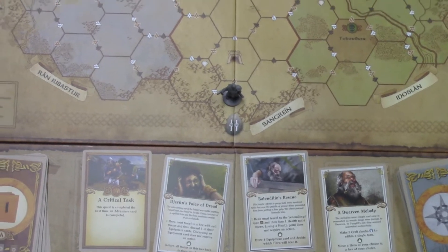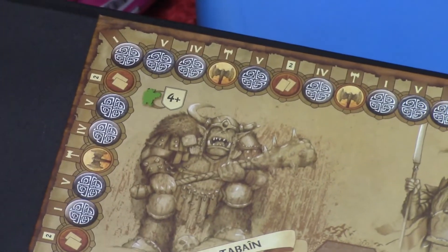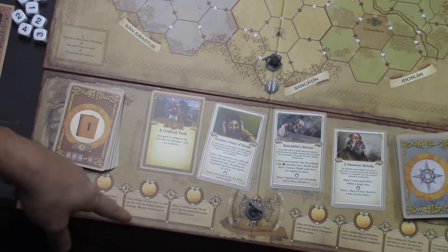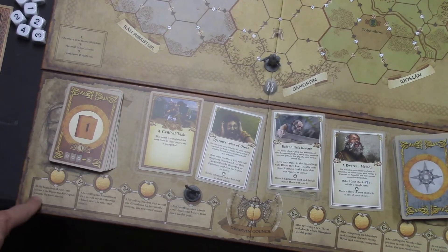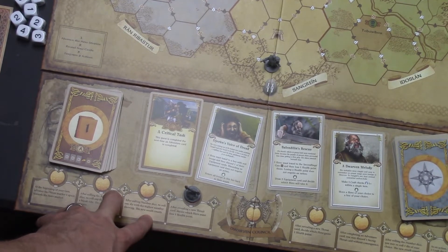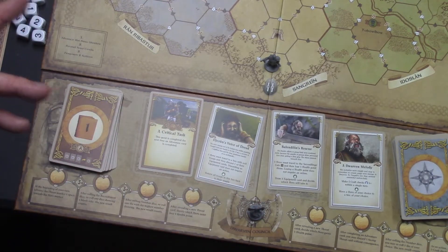The other icon is the little axe marker. Whenever you see that axe marker on the board, that is when you're moving this council tracker back one space. If you're in any of these negative spaces, it will do negative things to your gameplay. You definitely want to stay out of those and move the track up in the opposite direction.